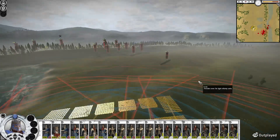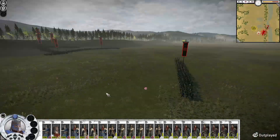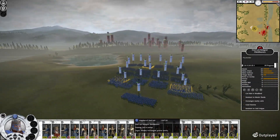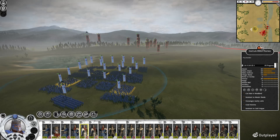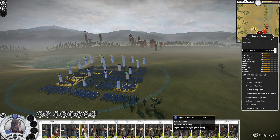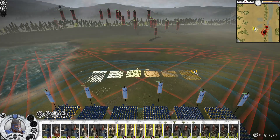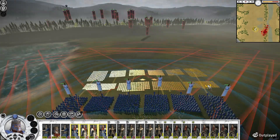We might even be in range with these spearmen here. Looks like they're bracing for a cavalry charge, but as it turns out we don't get any cavalry. Except we've got a lot of heavy infantry. It says up here — these are Axe Warriors, these are Spears, these are Swords. Let's push forward even a tad bit more to try and get our archers in range.